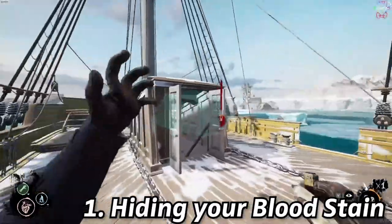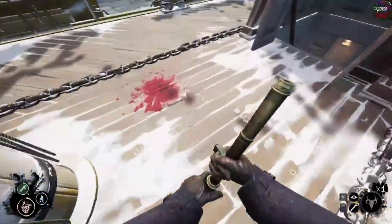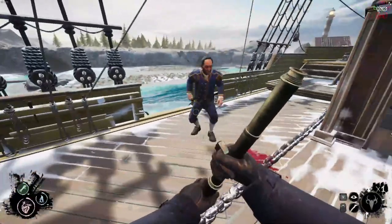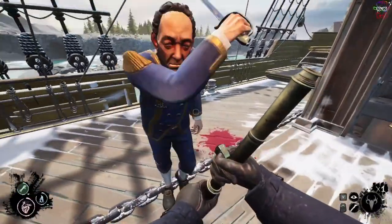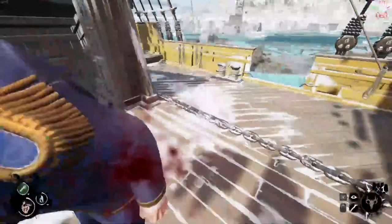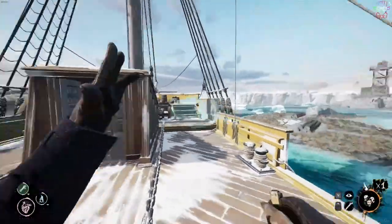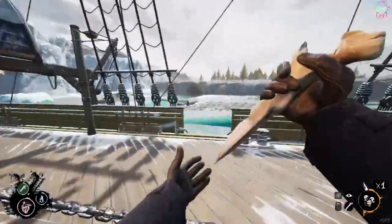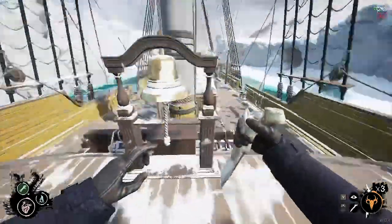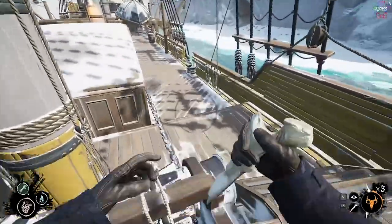Number 1: Hiding your bone dagger's bloodstain. When you use your bone dagger to cast a spell, you leave a bloodstain at your feet which lasts 30 seconds before disappearing. This bloodstain will give away your guilt if discovered by a crewmate, and is a method crewmates use to build trust in experienced lobbies, as they mentally check off who couldn't have performed a thrall spell. But what if it was possible to summon cannibals and not leave a trace? Arguably it's a glitch, but it's relatively difficult and risky to pull off, so I personally see no problem with using this technique.